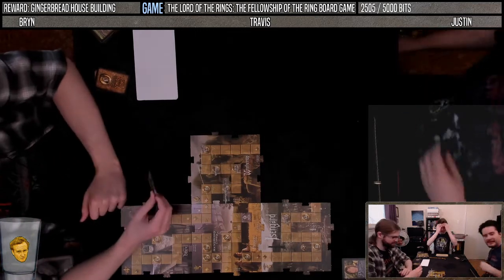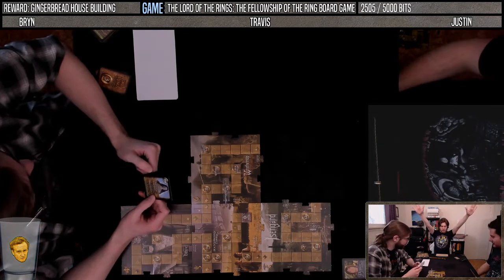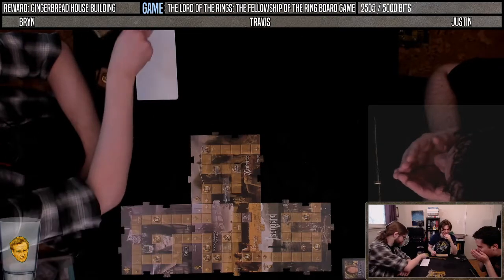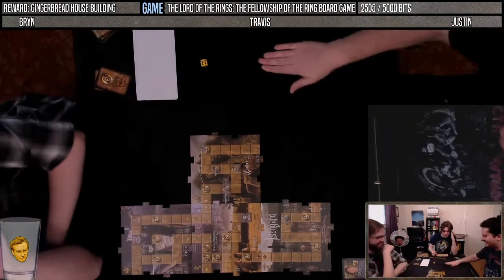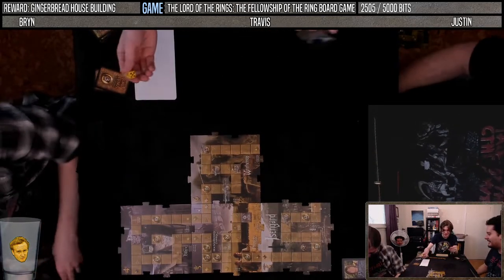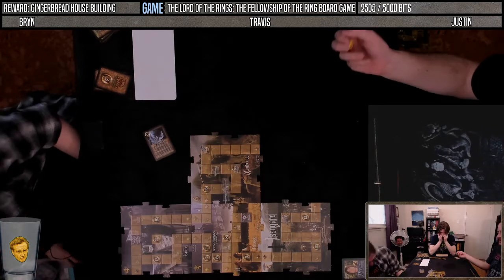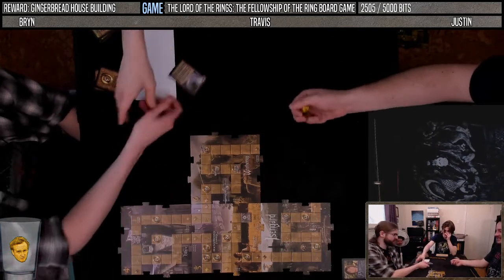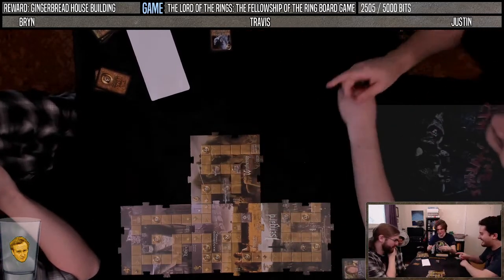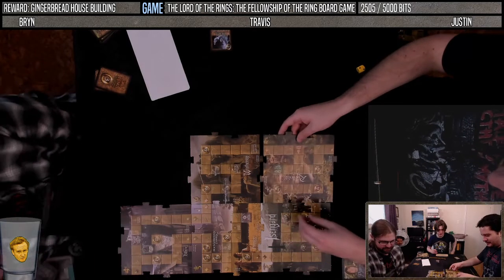Taking apart the maps we don't need. Found Arwen — give the player with the lowest score two good points. Drawing the last card — rolling a two. Moving Strider nine spaces — board seven: it's Rivendell! Gimli and Legolas start here. Moving to space 23.